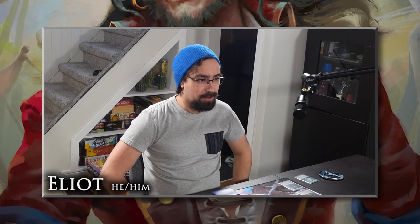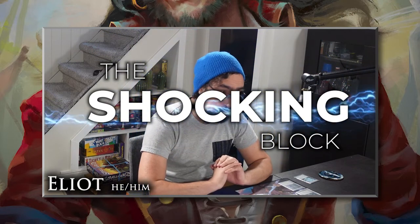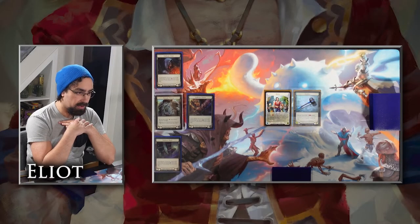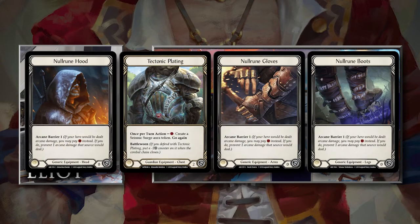Hello and welcome back to another episode of the Kano Gauntlet. I'm Elliot, returning with my lovely co-host Kaylee. Today on the chopping block is Bravo, a young guardian hero, and he wields his trusty Anothos — his two-handed hammer. I am also adorned with my Tectonic Plating and three pieces of Null Rune equipment to try to combat the wizard today.